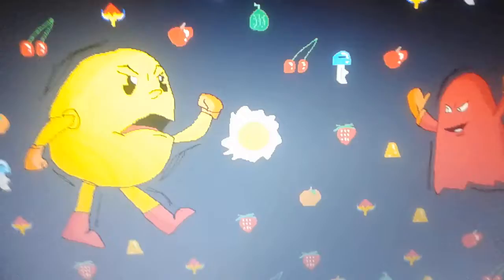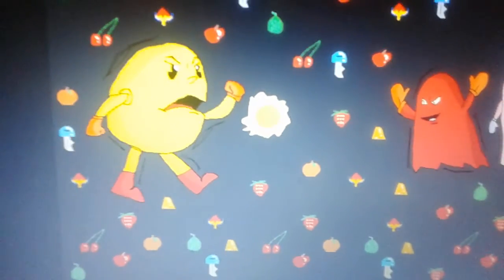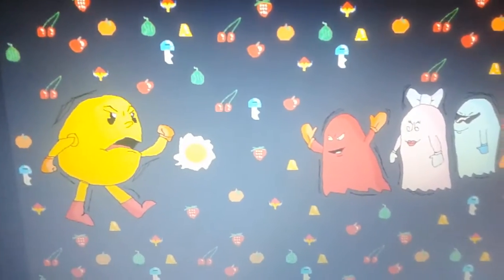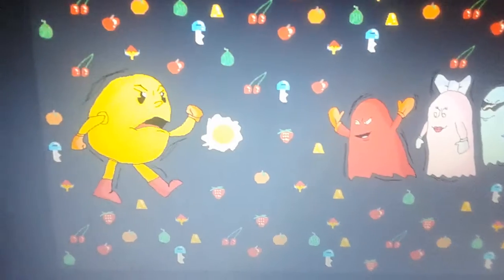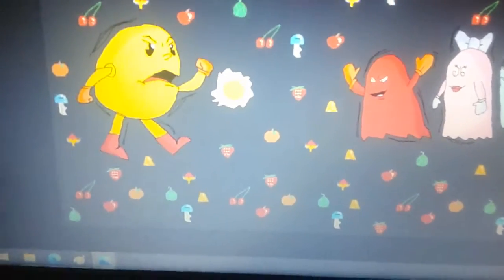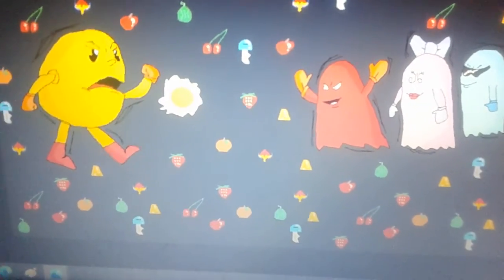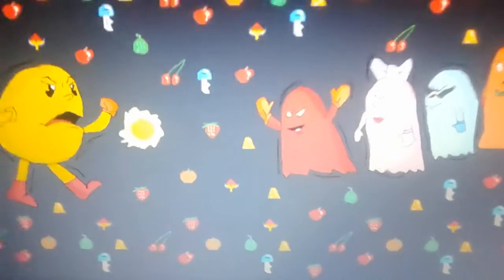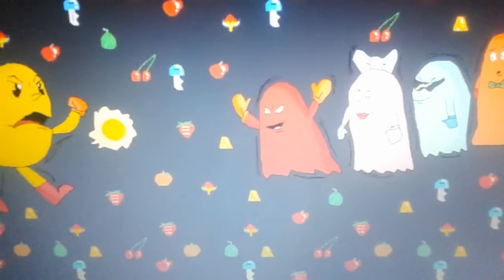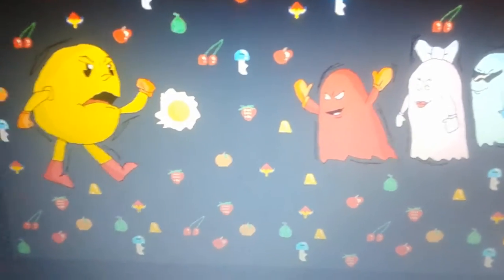Fun fact about Pac-Man: did you know that Pac-Man was based off a pizza from the developers? Once they cut one of the slices off — BAM! That's how they created Pac-Man. They had pizza one day and wanted to create a video game. Pac-Man was created in 1980, which is a year older than Mario — Mario came out in 1981 in the Donkey Kong arcade game.